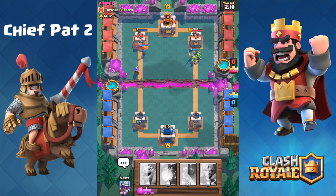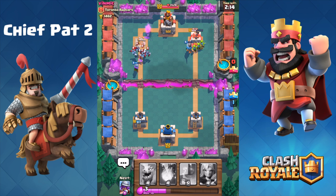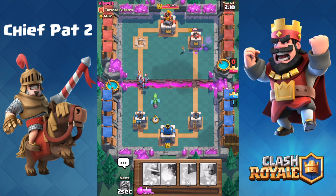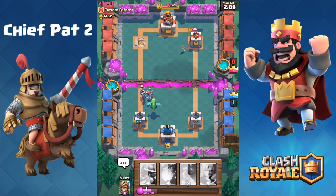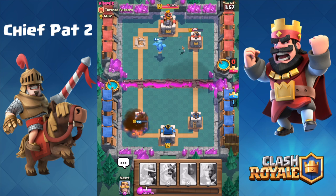It's not always good to just go down one lane — it's really smart to switch it up, and that's what we're gonna do right here. Knight plus the Goblins — notice how I played the Goblins behind the Knight and it gave the Knight a speed up, which is pretty neat if you guys have never done that before. One tower down, one tower at 500 HP, things are looking really good as we play the Toronto Raptors.